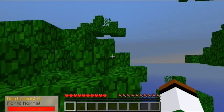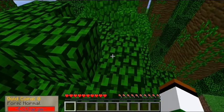So right now you can see that it works — the Tale of Kingdoms intro text about great tides of darkness and the guild will prepare you. Go ahead and start new quests, click that. It's going to bug a little bit just now.